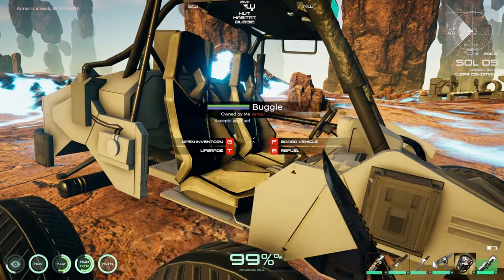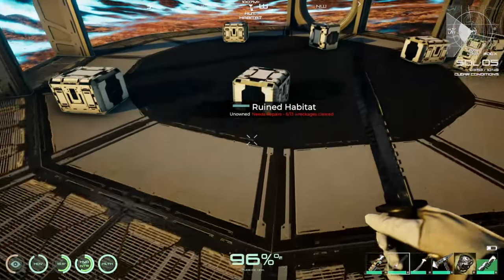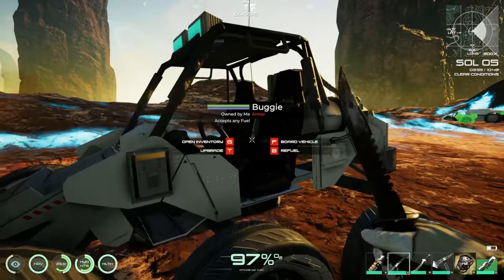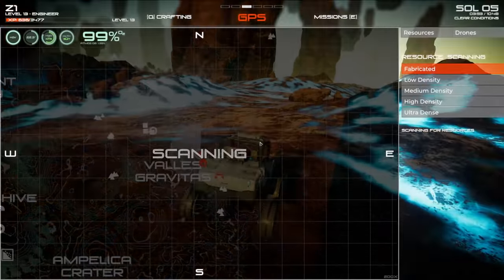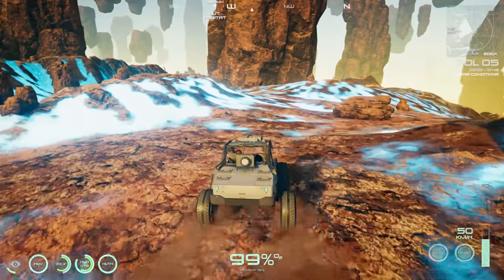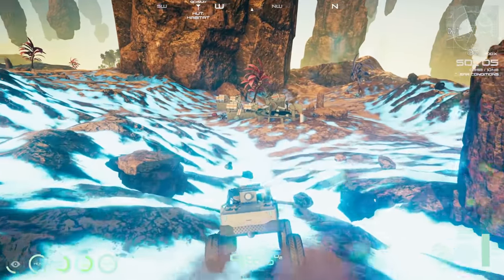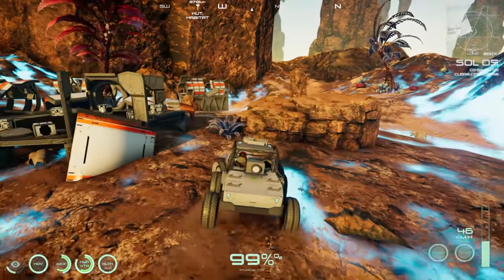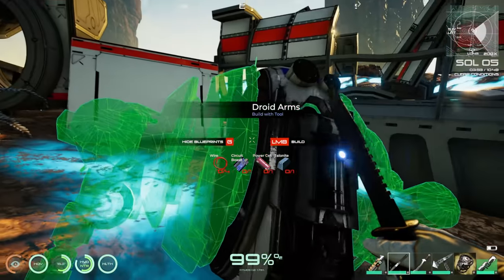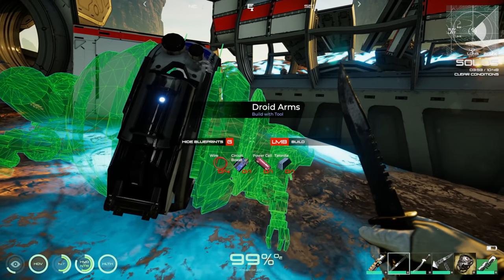Repaired that rover component. Checking the crates in the area — they didn't respawn anything since the area was already cleaned up. Moving on to find the drone. Located it on the other side. It requires wire, circuit board, power cell, and talonite to begin repairs.